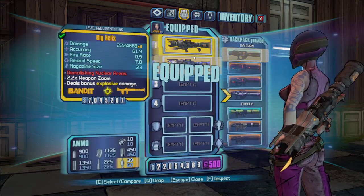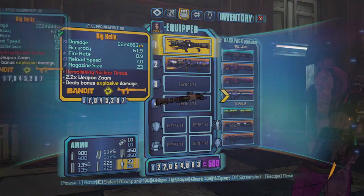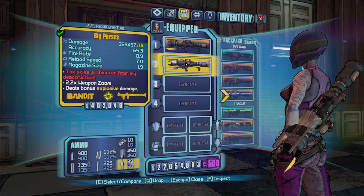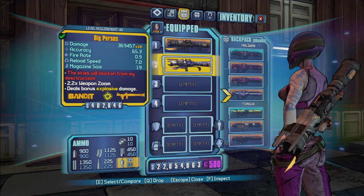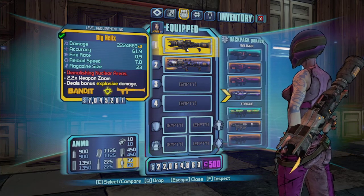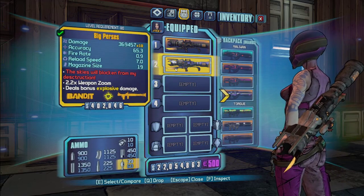First I'm going to start off with the Bandit rocket launchers, so you've got the Helix and the Perseys. They both have Bandit rocket launcher generals stats: a slow fire rate, slow reload, and a high mag size.